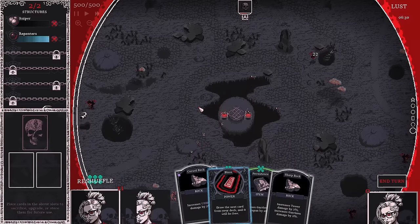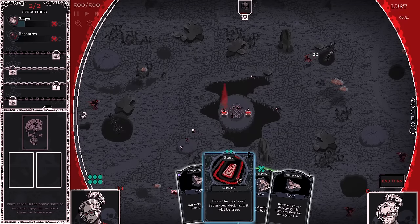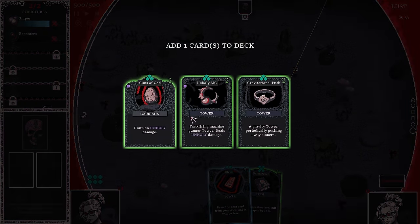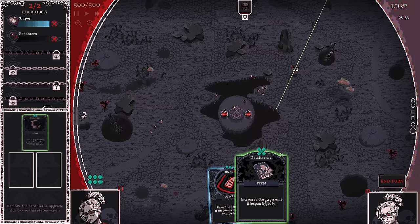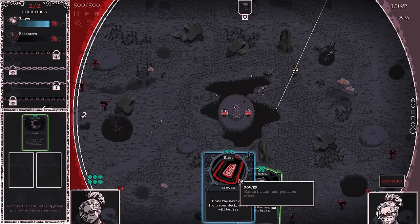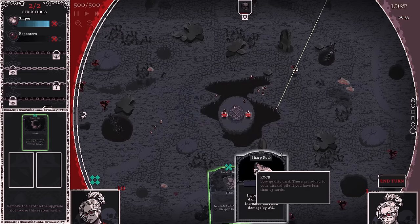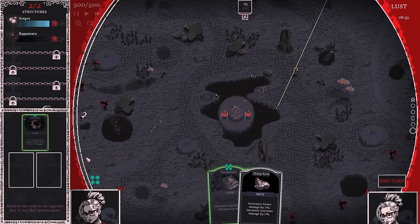We're at a new part of hell — it looks like we have different enemies. Before any decisions, I'm going to upgrade this to a green. I'm thinking we probably want to do lifespan. I really want to use my Blessed card though — screw it, I'm going to do Blessed. I might regret this. Rocks are free anyway — oh, now I can't put down Persistence. That was a big mistake. I literally can't do anything this round.